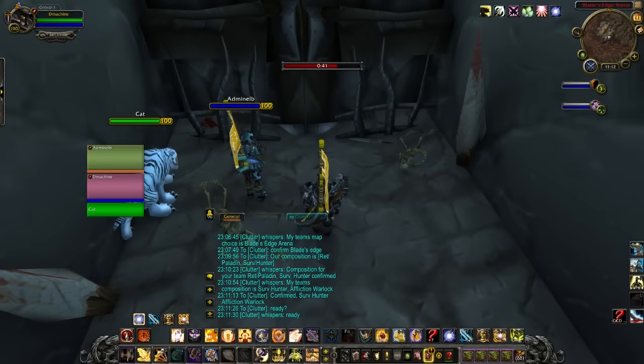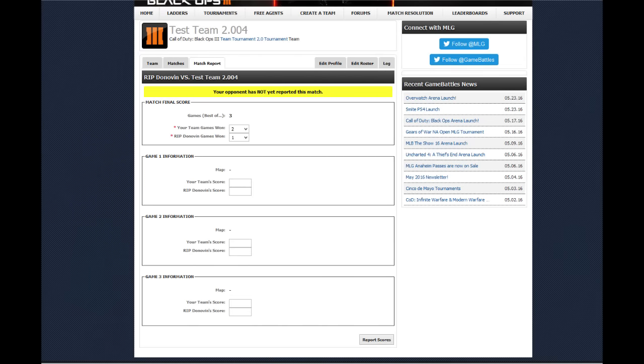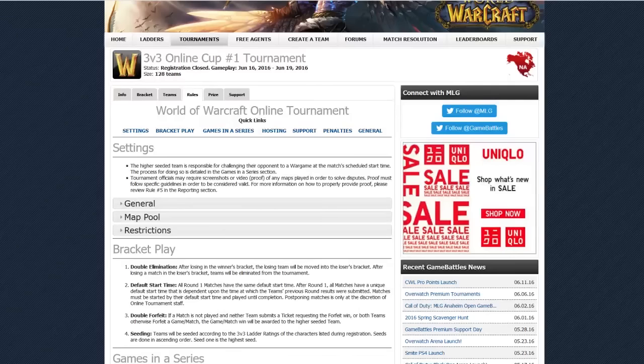This format needs to be followed not just for every game, but for every series. Both the winner and loser are required to report the results of the match. To report your match, click on the report score button on the match details page. That's going to do it for this video — I hope this made it easier to understand how this entire tournament is going to go down. If you have any questions or concerns, make sure to ping one of your admins.